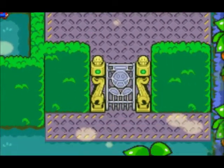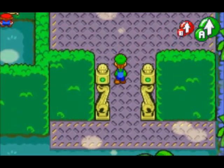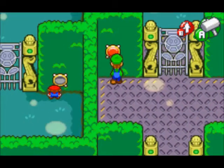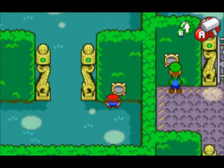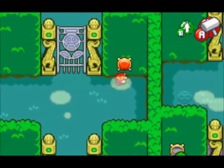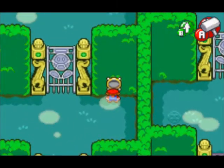So what you want to do is send Mario in, then press start and you can send Luigi to the other side. You can control them each separately. That's a pretty nifty gimmick, huh? Teamwork!